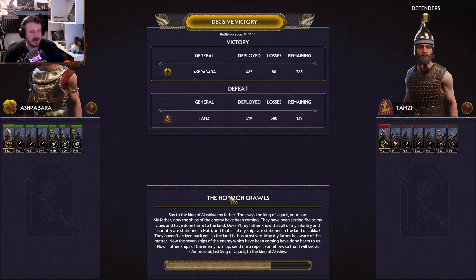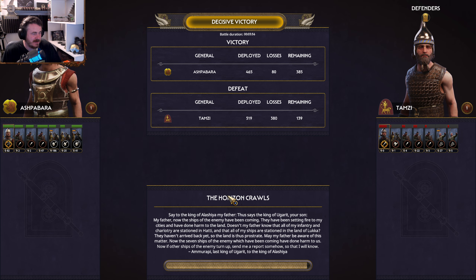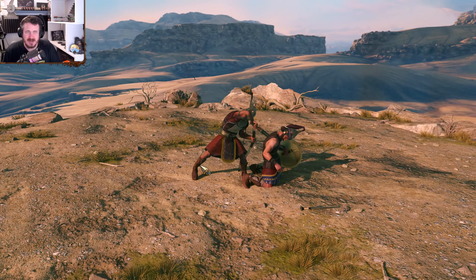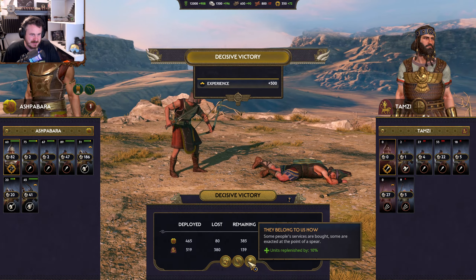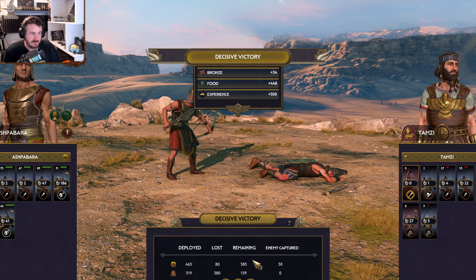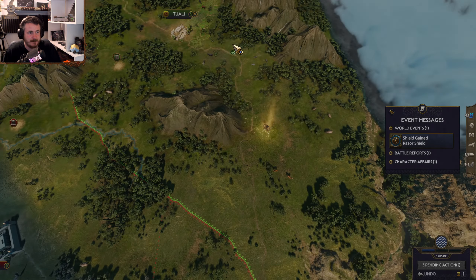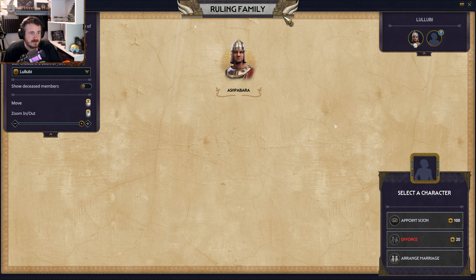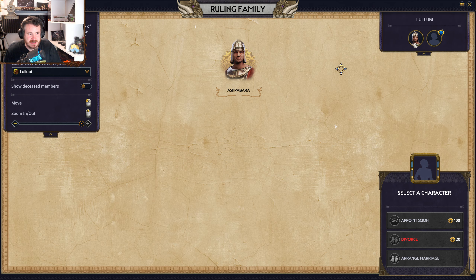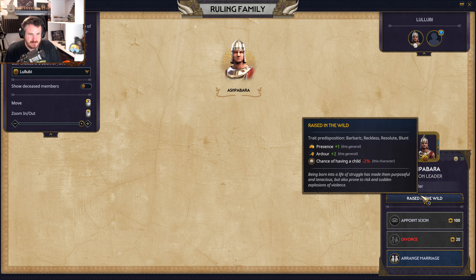Ashpabara, our lord, has done well. I love those animations. I'm going to take the replenishment for now. Let's look at our ruling families — I can arrange 'raised in the wild', which reduces my chance of something because I'm a barbarian. That's not bad.